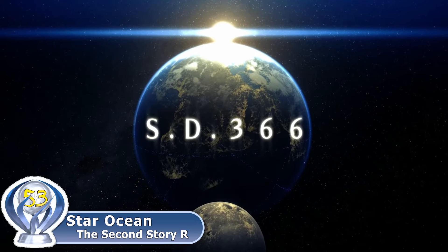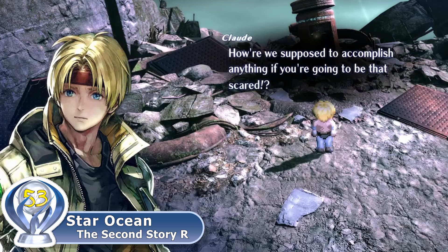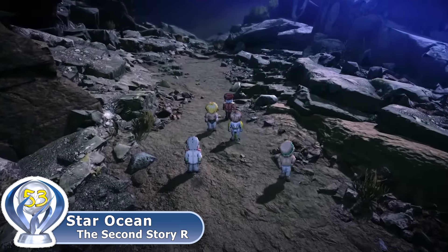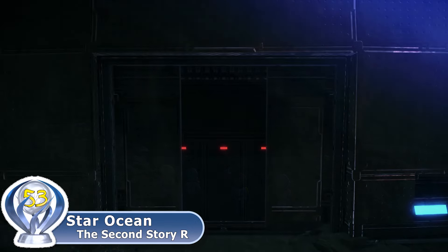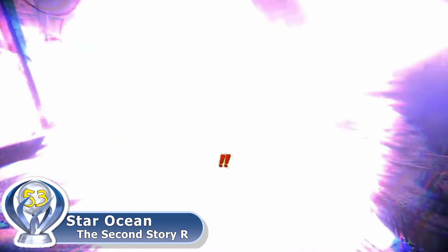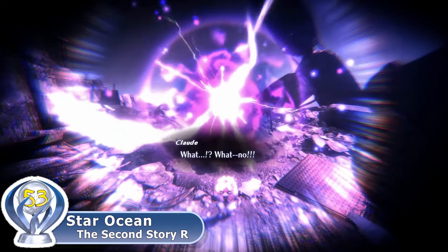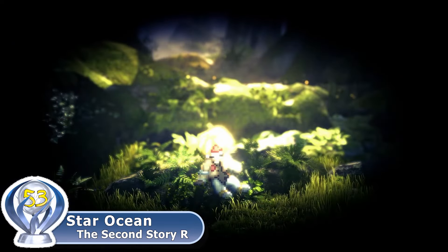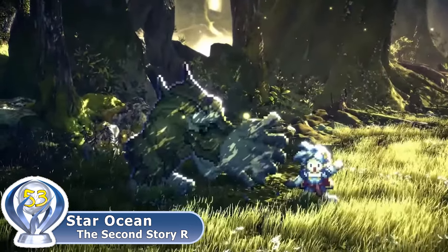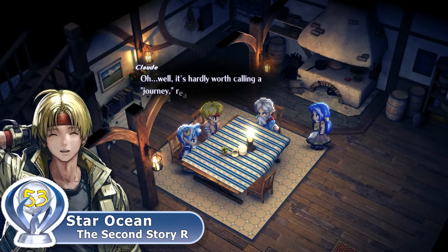Based in the year Stardate 366, just 20 years after the events in Star Ocean First Departure, Claude Kennedy — the son of Ronix Kennedy from First Departure — is on an exploration mission with his father and crew investigating a faint signal on the planet Milokinia. During the investigation, you carelessly get too close to a malfunctioning piece of mechanical equipment and end up getting sucked into a dimensional portal, teleporting you to the Shingo Forest on the planet Expel. Immediately after, you rescue a young girl named Raina from an ape-like beast using your phase gun, which causes you to be mistaken for the Hero of Light.